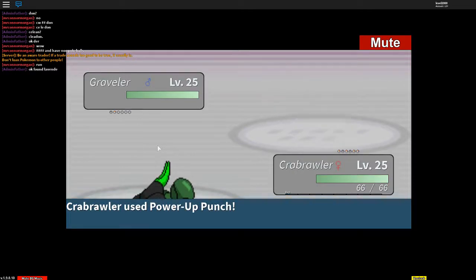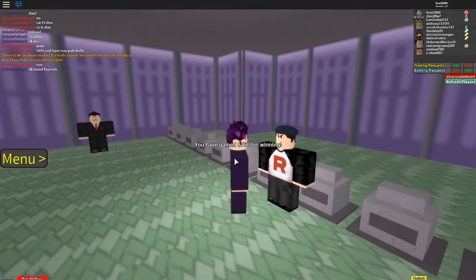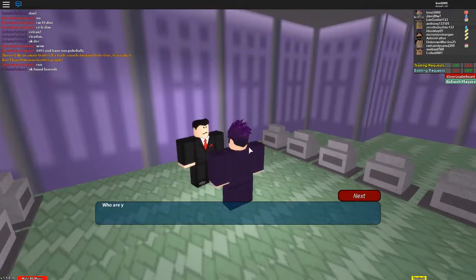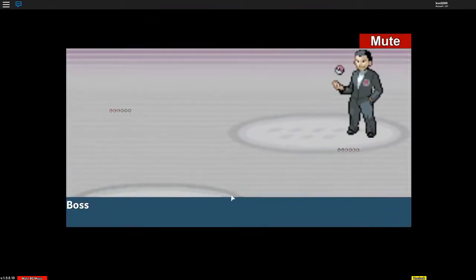I'm gonna try Power-Up Punch. Well the attack does rise — I'm gonna test out Bubble Beam. That was a lot stronger, I should just use that. Pretty much your Power-Up Punch isn't the strongest. All right, we're gonna take out the big guy. Level 2000?! I'm impressed you got here — it doesn't matter though, I will destroy you from where you stand. That's not gonna happen — I'll take you out, no problem.